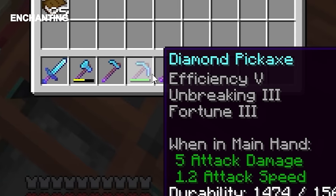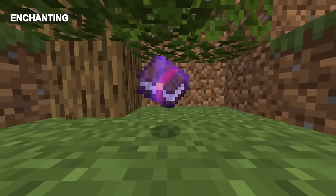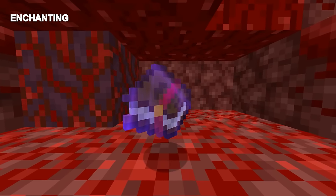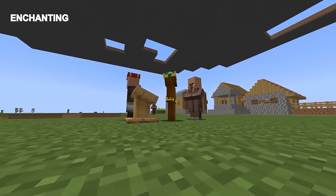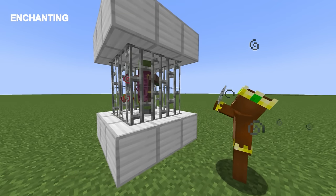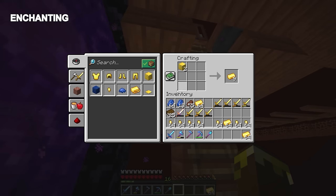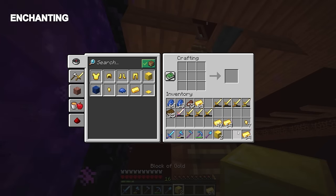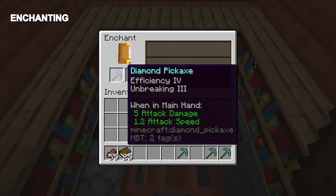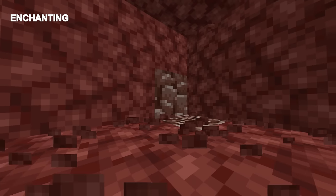Once everything has been enchanted, it should look like this. There are two enchantments we can't get from this — mending and Soul Speed 3 — but we are set up to get those very easily. Mending is a villager trade and this is a no-village run, so to get super cheap mending without using a village, we're going to cure a zombie villager. Before we do anything, grab the gold that's been dropped and take those two extra pickaxes and enchant them with at least Efficiency 3 and Unbreaking 3 for netherite mining.